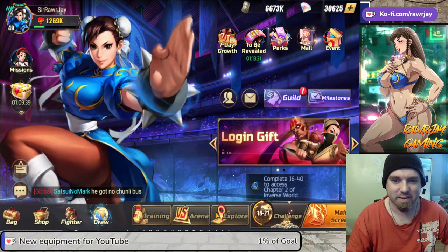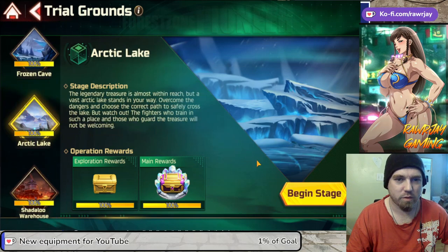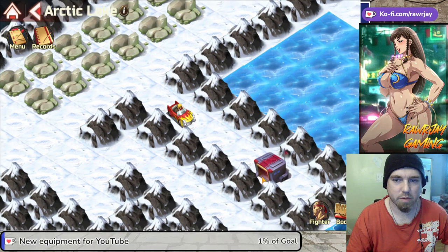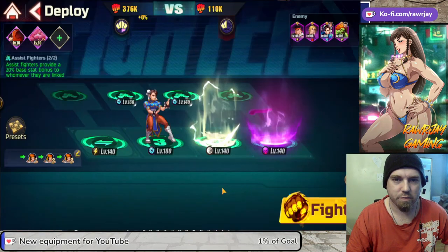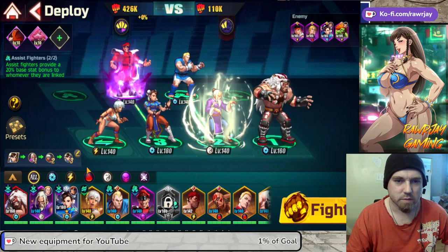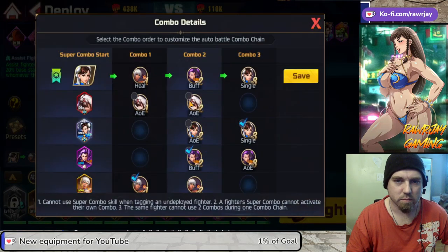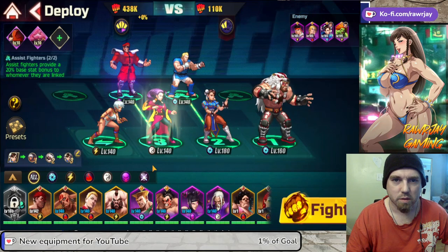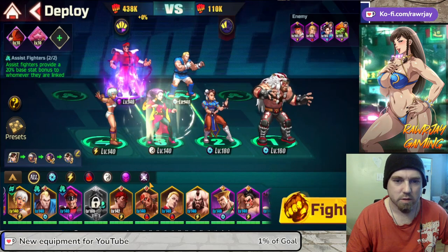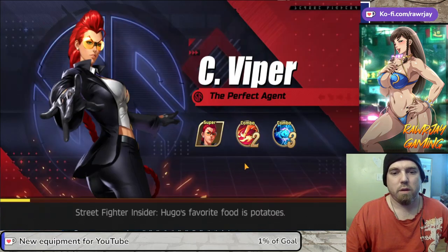Hey guys, today I'm doing another quick little guide for the Global Operations and we're gonna go through Arctic Lake. Let's power our way through Arctic Lake as fast as we possibly can. I've got Elena in there — let's throw Rose in and then set our combo for maximum damage. I don't really need that infernal guy. Sometimes it's hard to get your guys in the right position.